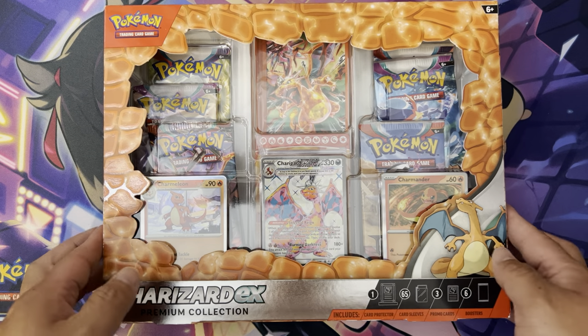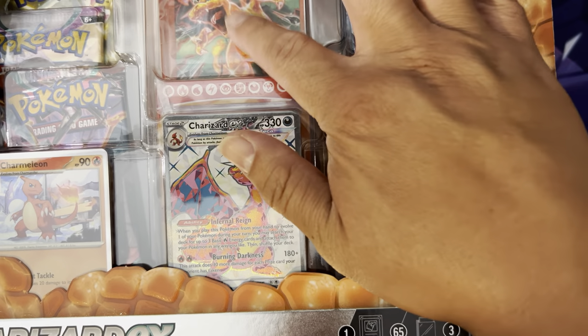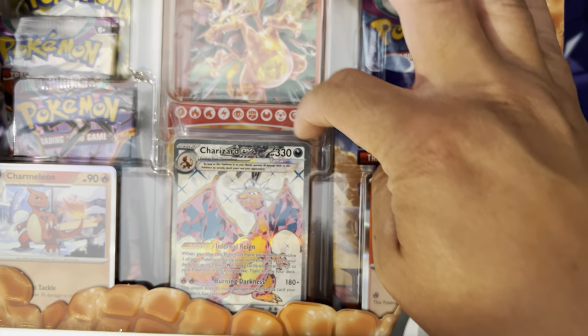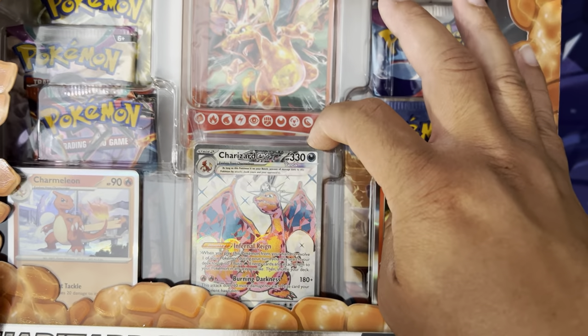What's included? I'll show you right here. It's all included. You got the one card protector — it's this one right here. These are the sleeves, and there's a protector behind it.